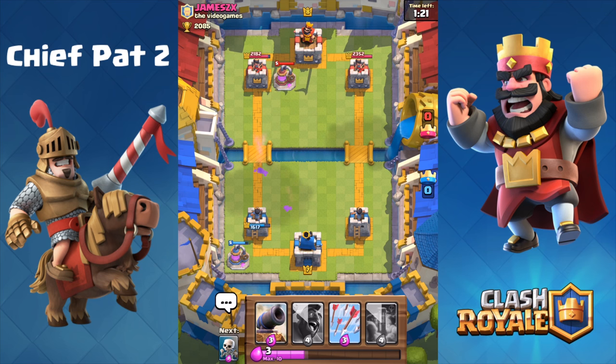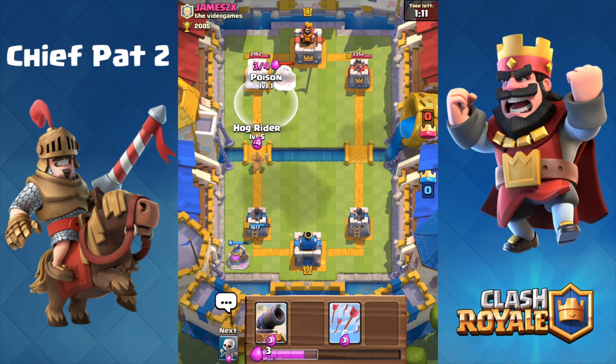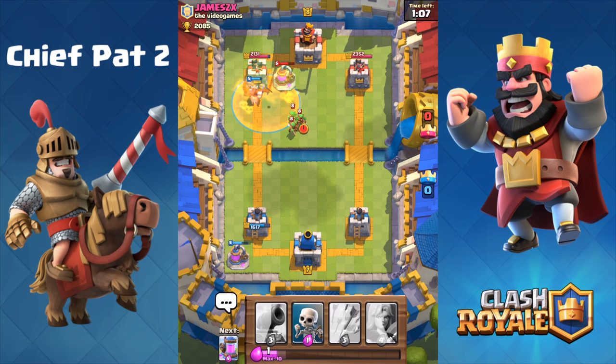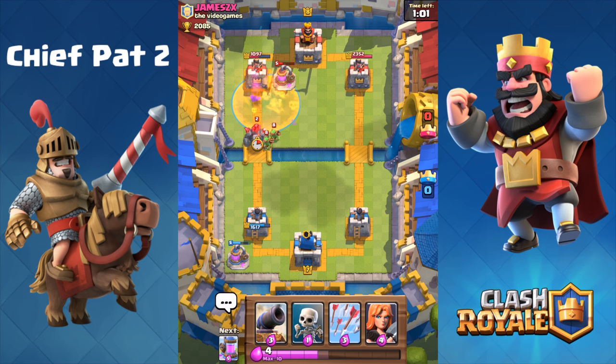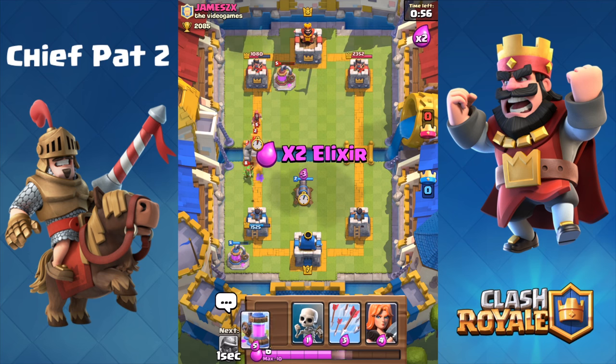Take a look at that level 7 Musketeer — I just noticed he has a level 7 Musketeer to my level 5. And for some reason his Elixir Collector is only level 5, so maybe he got a couple of Musketeers out of a Super Magical. Anyways, let's get ready to go on a push because I have no other options right now. I'm gonna drop the Hog Rider as well as the Poison to try to take out this left-hand tower. Since he only played the Spear Goblins on defense, I pretty much knew the Golem's gonna be coming down.